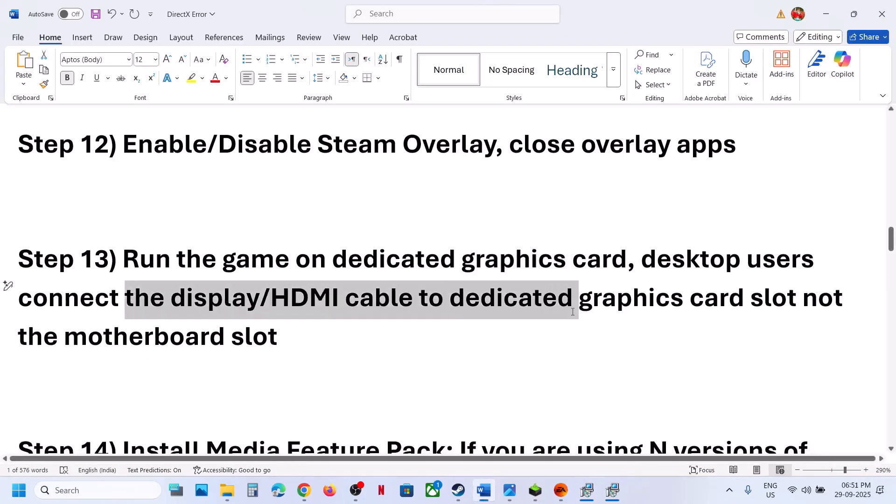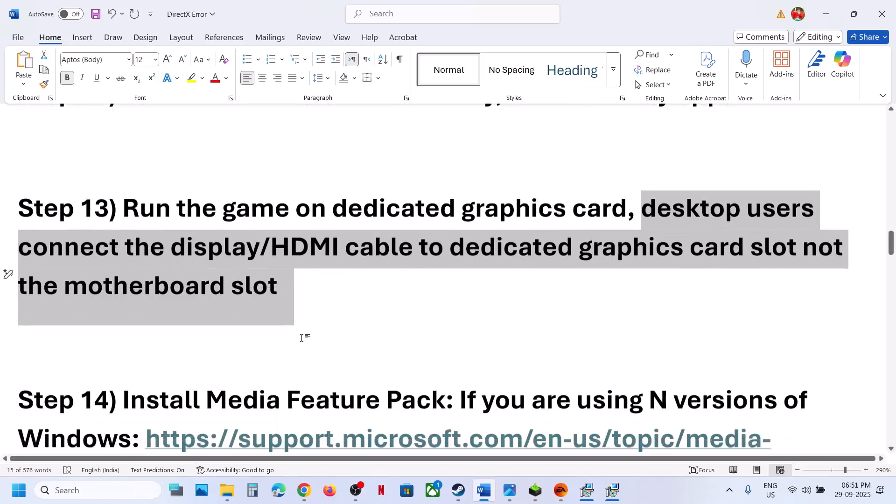For desktop users, the next step is to connect the display cable or HDMI cable to the dedicated graphic card slot and then check.